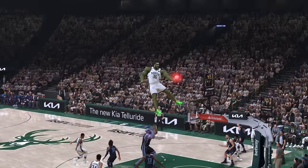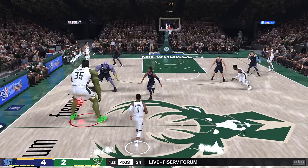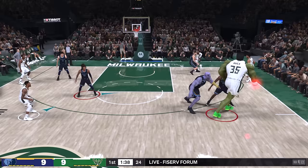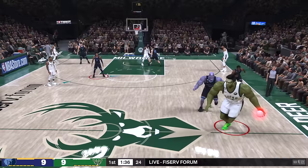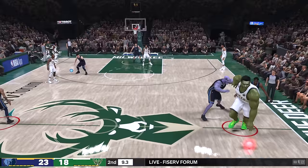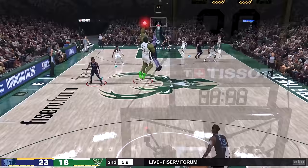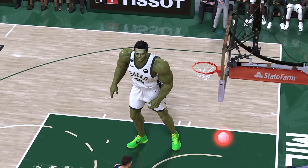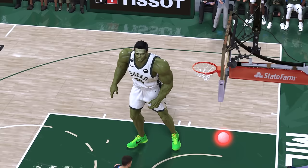Let me get one regular dunk first before attempting the full court dunk — Hulk nearly tears off the rim. We go for the full court dunk on Thanos — missed once, but then we get double-teamed and there's our chance — full court dunk on Thanos — let's go! The rarest dunk in NBA 2K — the ball hit the rim and rolled in. Look at that celebration from the Hulk! Thanks for watching.